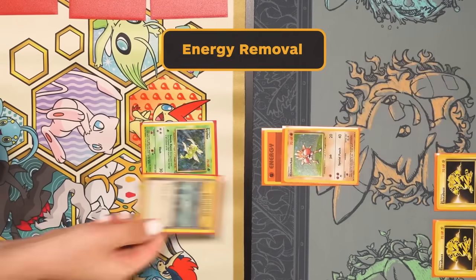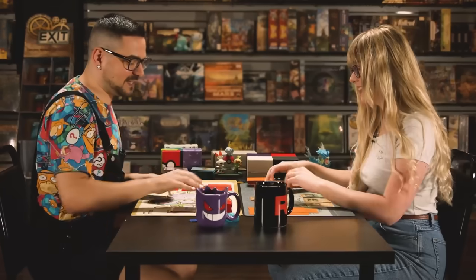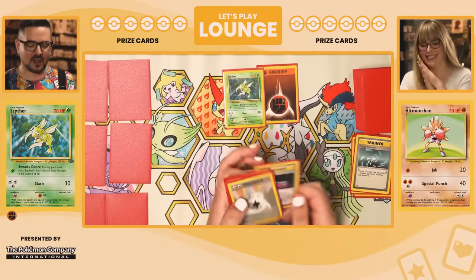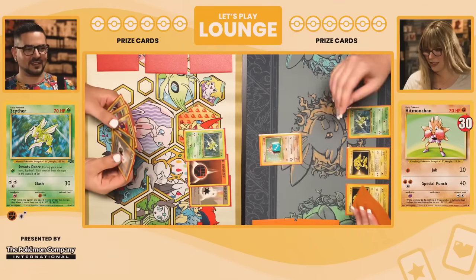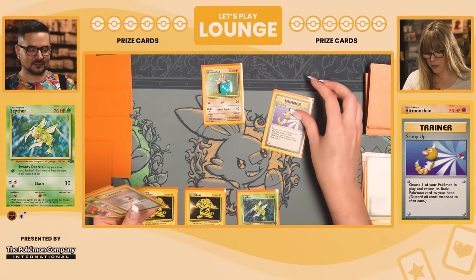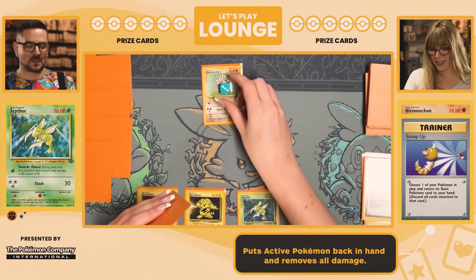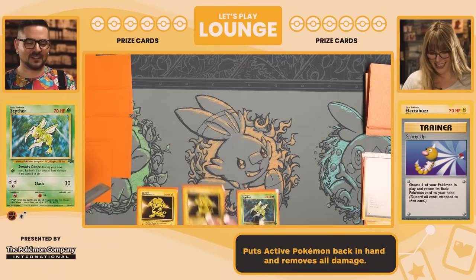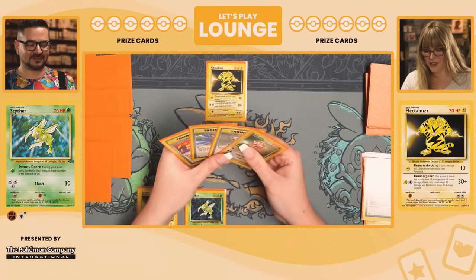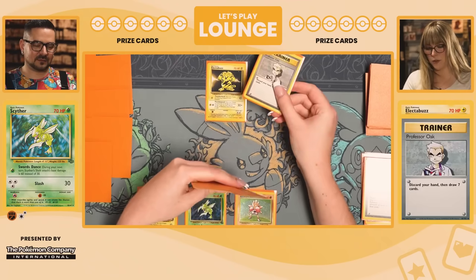Energy removal is the name of the game. But after a few turns I was able to launch an attack. I see an opening — draw. Double colorless energy! So now I have energy for my Slash and I'm going to attack for 30. Scoop Up — choose one of my Pokemon and scoop it up. It just goes into my hand — a free heal on your Pokemon essentially. I'm going to play it back down and then play Professor Oak.